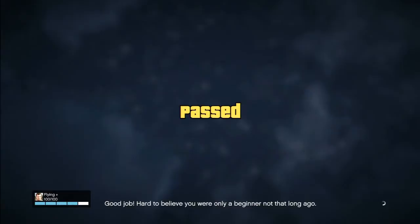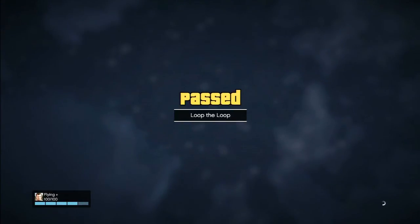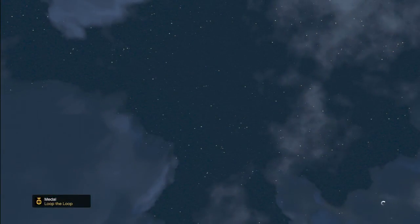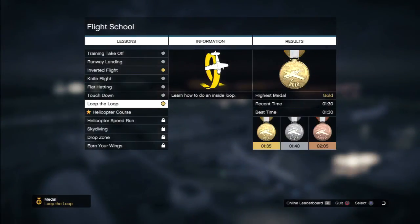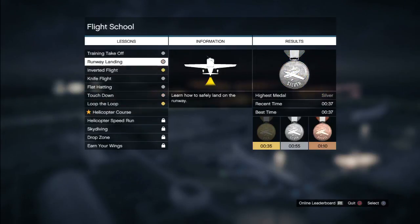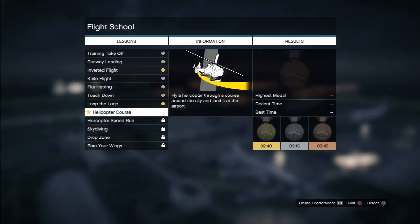Hard to believe you're only a beginner. I maxed my flying skill out - look at that, 100 of 100. Awesome. Michael now has max flying skill - very useful. Got gold on that, 130. Helicopter course is next - oh dear. Helicopter's a bit tougher, for sure.